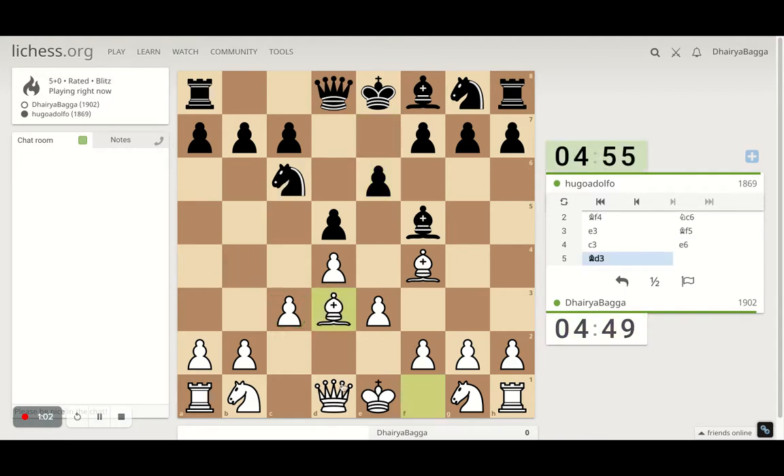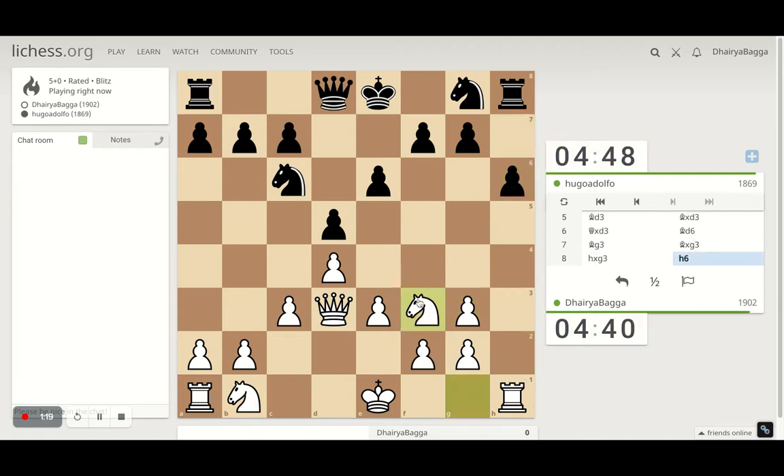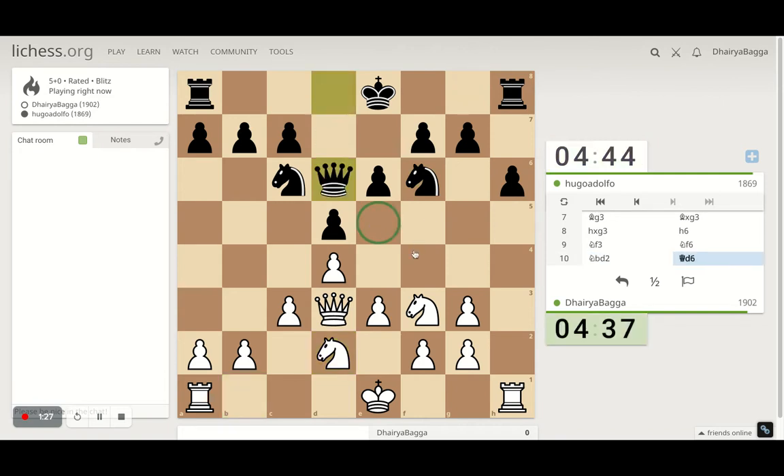Now willing to exchange bishops maybe. If the opponent is willing to exchange, we can. The exchange does happen. In the London, you generally want to get the bishop back so that if the opponent takes, you can take back with the h-pawn and open up this wonderful file for the attack. Now developing the knight, maybe trying to go to e5, which is a central square — always a nice square to be controlling with the knight.